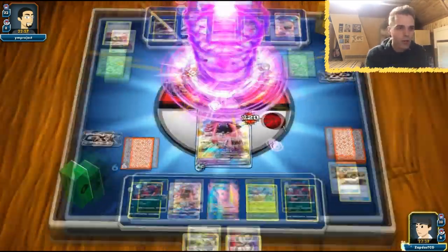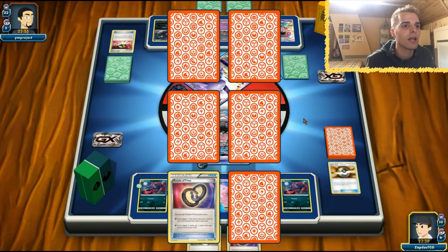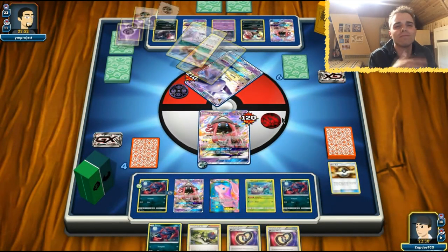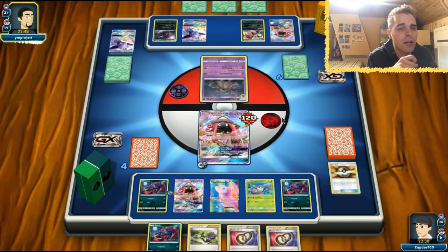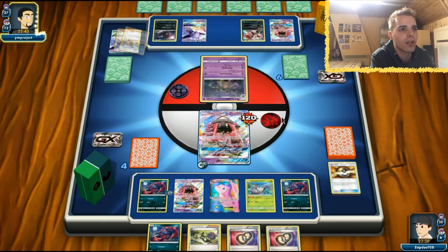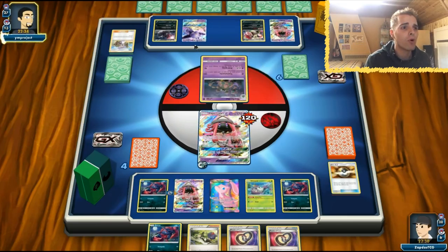Tapu Lele is putting in work. We already have a Mew set up for another Espeon that might show its face. We're going to have three items in the discard — he can one-shot Mew, but our Tapu Lele also has only 50 HP and is weak. He can also Guzma out. Trash Lancer is in play, so we're going to have to target the GX Pokémon — Espeon and Lele.